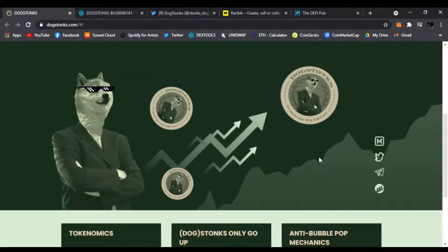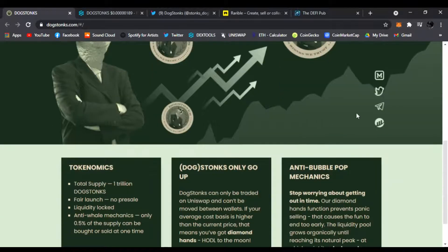No address can sell at a loss, so don't panic — huddle to the moon. Trade here on Uniswap. If you scroll down you get the Doge with the cool glasses, Dog Stonks going up. Make sure to join them on all their socials — Medium, Twitter, Telegram — and check them out on DexTools to make sure they're trading well. We'll go over the chart in a bit.